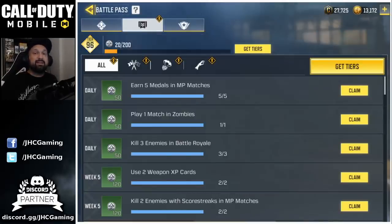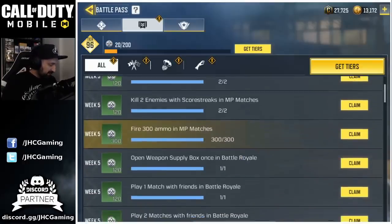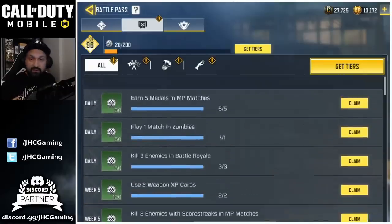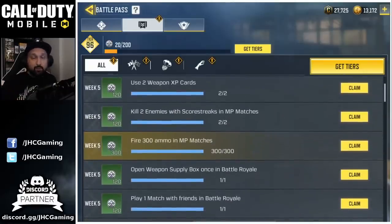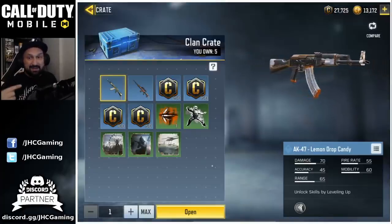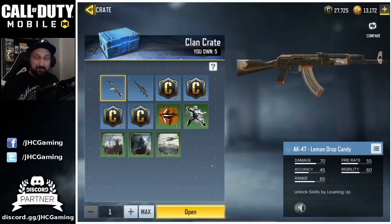It's Sunday night as I'm recording this and we just got a bunch of new daily missions and weekly missions for week 5. I did play a little bit before recording this so I will claim all my rewards and it should be enough to reach tier 100. But first things first, it's Sunday night, that means clan rewards and we got some clan crates to open.